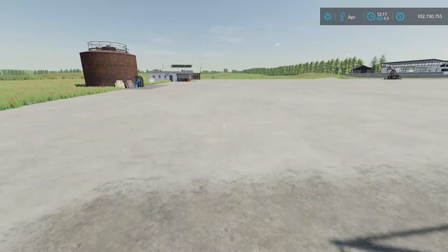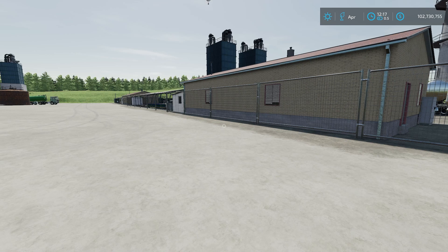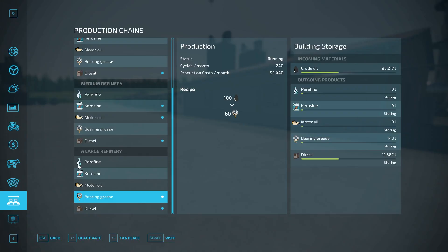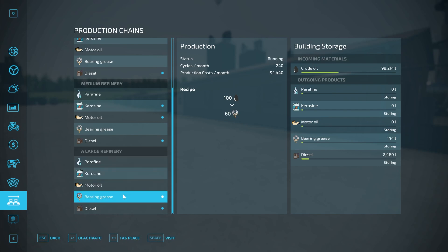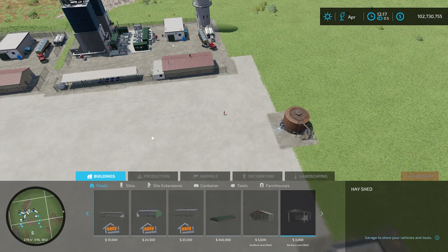The final part of this mod is profitability. I also want to test whether having all production types active at once divides the output or if each produces its full stated cycles. For example, if I have all five products running in one factory, does each get its full 72 cycles or are they divided? We'll look at that and then check the sell points.